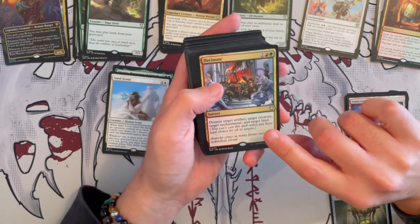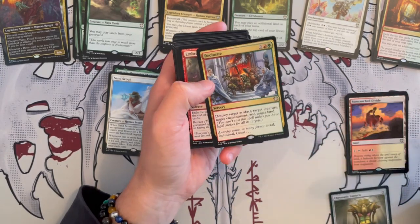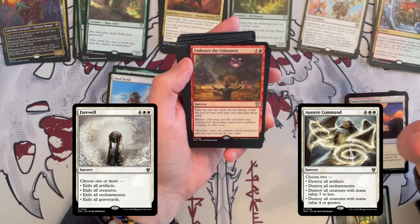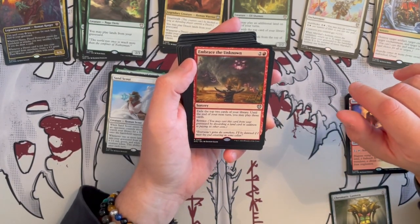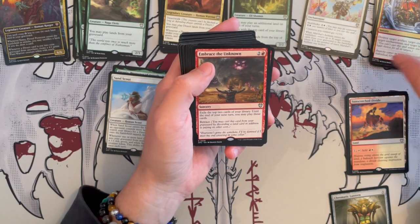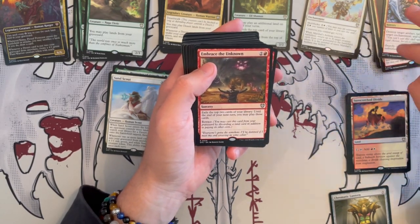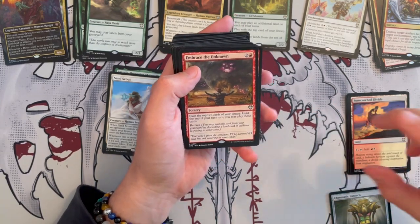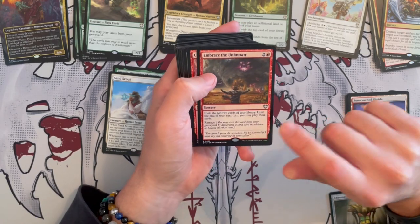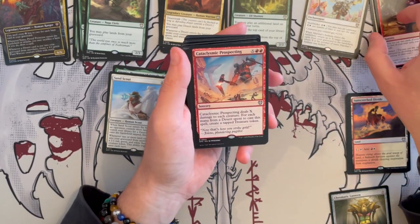Then we have Decimate — another good spot removal. It's always good to have at least one Feral Command, but that's not bad. We have Embrace the Unknown which exiles the top two cards of your library until the end of next turn — you may play those cards. Same thing as Escape from the Wilds, but it does have retrace, so at least this one allows you to play it again by discarding a land. So it is a bit synergistic, but I'm still not a huge fan of these.